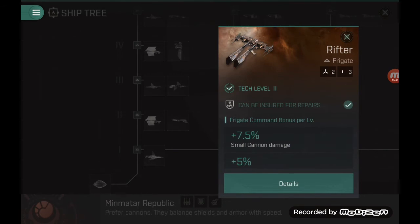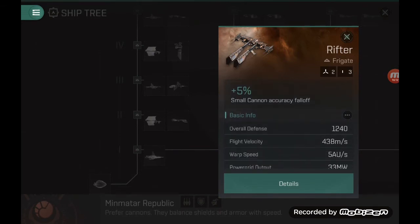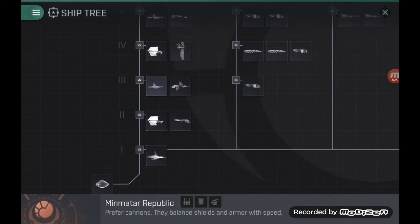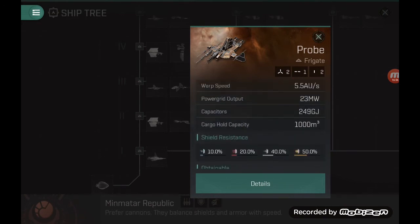The Slasher does have a webifier bonus, but at tech level 2 you won't be engaging in any PVP, so that's not really useful. You also get a bonus to accuracy falloff — about 25% — so this ship will basically be a brawler. Equip it with small autocannons, get very good DPS and a slightly longer accuracy falloff to manage orbit easily. It has two high slots, two medium, and three low slots — fairly straightforward to fit.